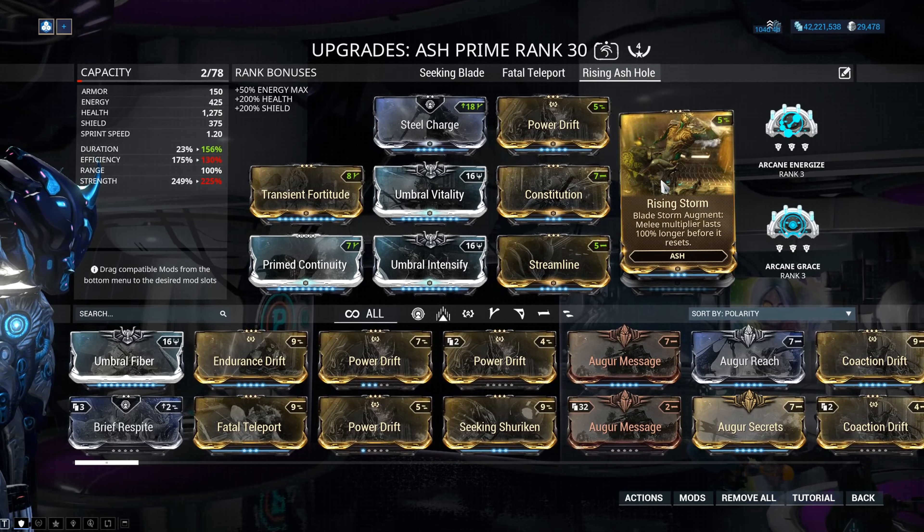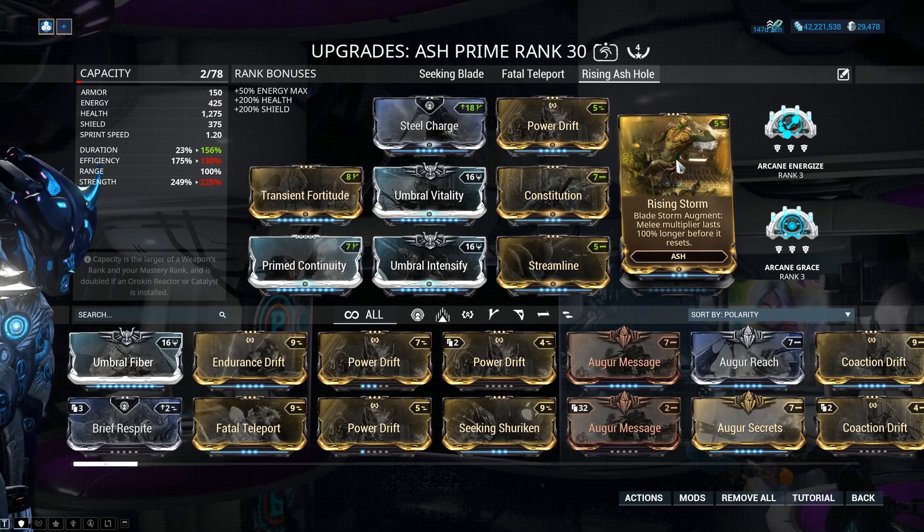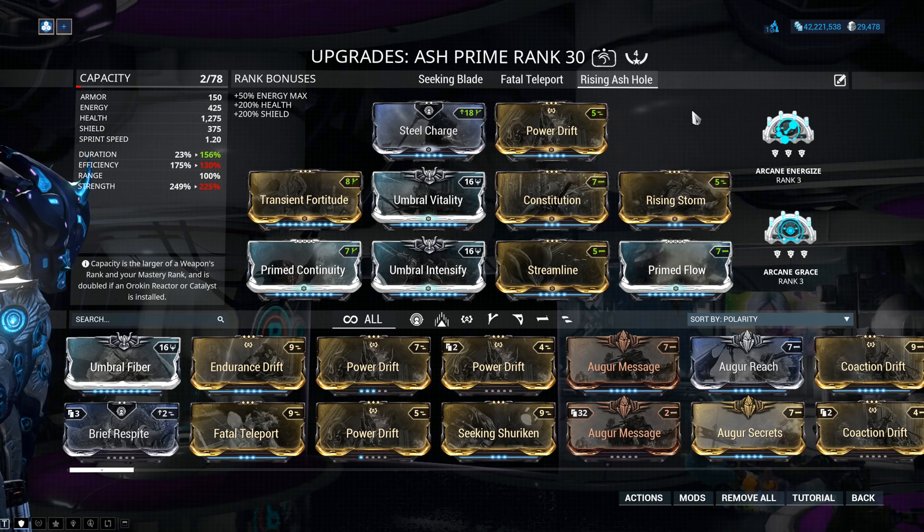The final build is just an alteration of my Bladestorm setup with its augment, the Rising Storm augment. But Configuration A is what I will run on this Umbral Ash Hole build most of the time.